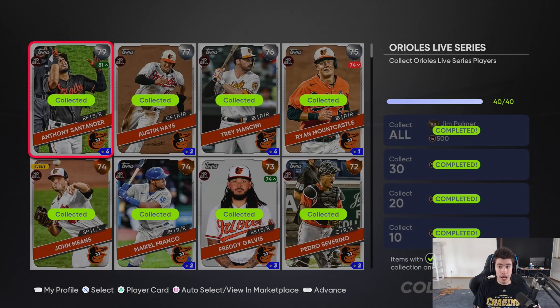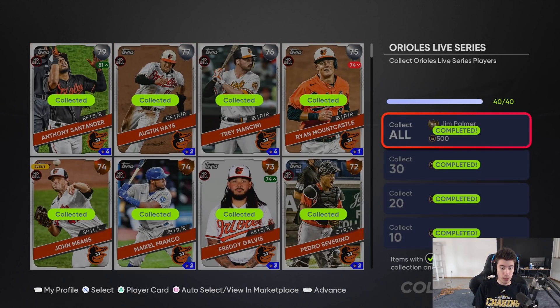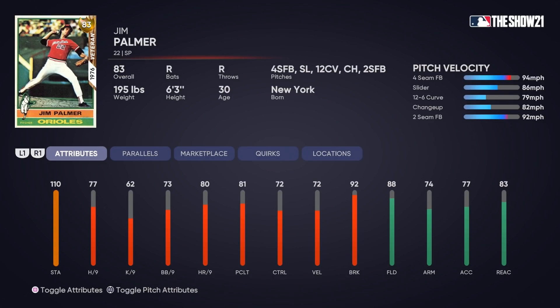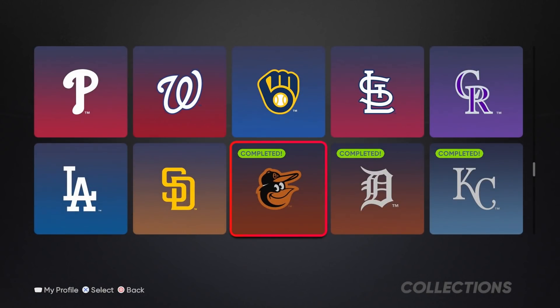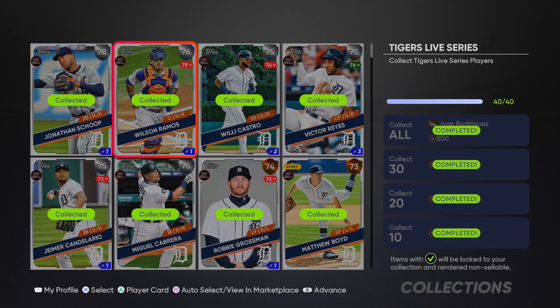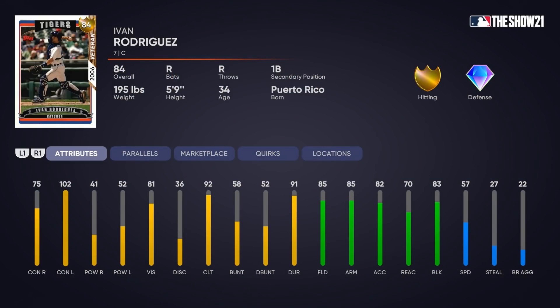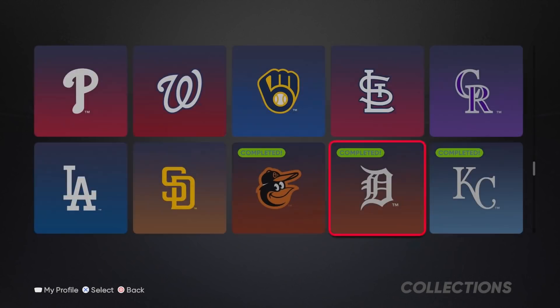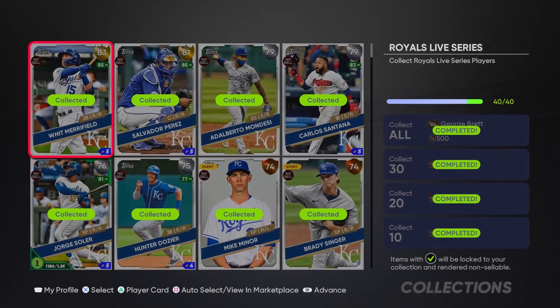When you complete these collections you get a reward card. For the Orioles you get an 83 overall Jim Palmer. In addition to those Live Series cards you're getting players you can use on your team - for conquest, events, or ranked seasons. The Orioles and Tigers are both cheap collections. A lot of people love Pudge Rodriguez for his swing and fielding - he could be a great budget beast catcher, so I'd highly recommend the Tigers collection.